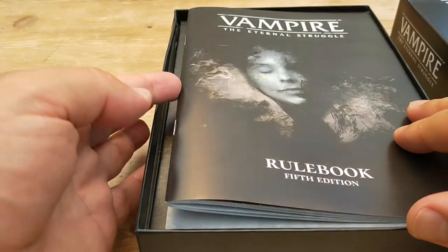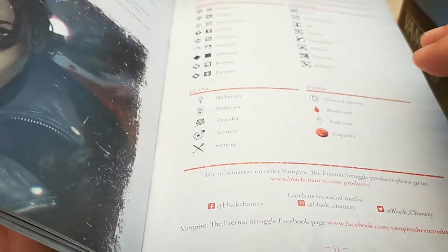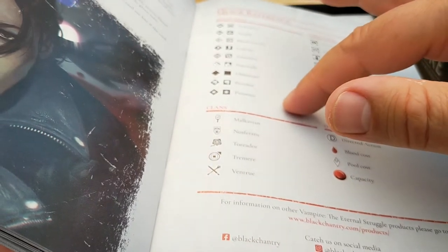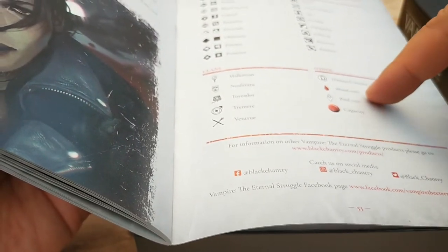What we're greeted by is the very good rulebook, which you can download as a PDF. It's quite comprehensive — it goes to 53 pages, although not all of it is rules. You've got a quick reference of the disciplines, both in their basic and advanced format, the card types and the clans, as well as some other information.